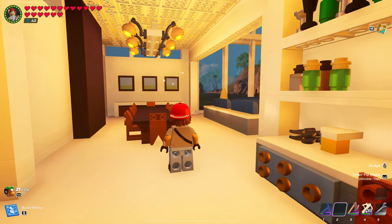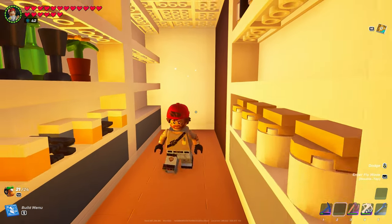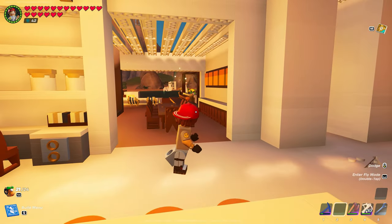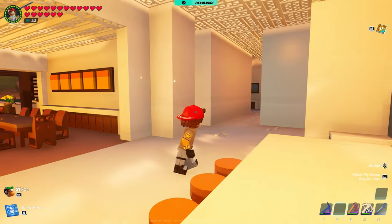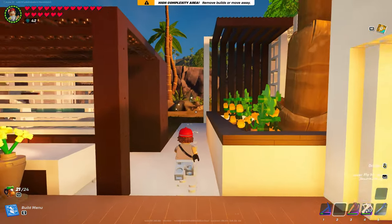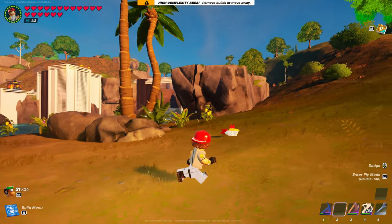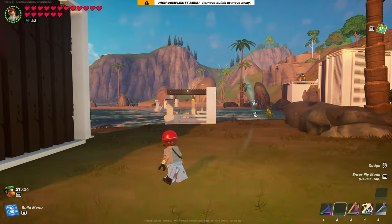I learned a lot with this build. I'm glad I came back to it. I wish we had a laundry room in here, but put a little bit of decorations in there again. Dealing with the complexity — I have it here, resolved here, have it here. Big part of why the guest house — I had to take it out. Because like I said, I tried to put a landing pad there and we hit high complexity.